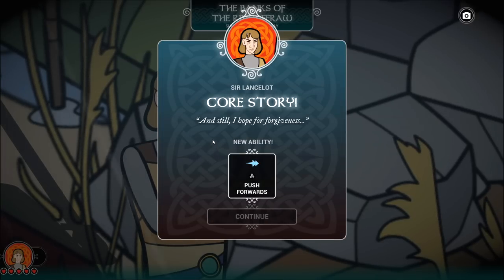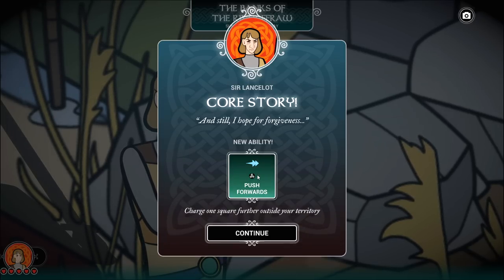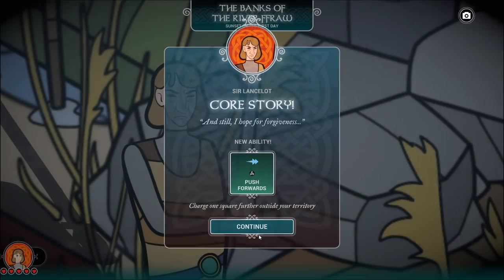So we've got a new ability based on the choices that we've made. As you make these storyline decisions, it's going to allow you to either keep your old ability or grab a new one. That was a core story advancement, so we got pushed forward. I can charge a square further outside of my own territory in exchange for one of my resolve.